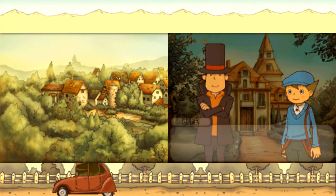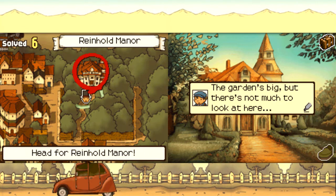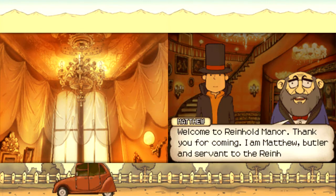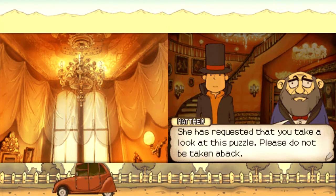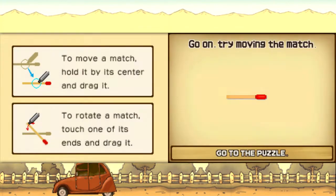Let's head in, shall we? It seems the front door is locked — we must solve a puzzle in order to make it through. There's not much to look at in the garden. Oh, and who might you be? Welcome to Reinhold Manor. I'm Matthew, butler and servant to the Reinhold family. Everyone is waiting upstairs for you, but before you go, I have a message from Lady Dahlia — she has requested that you take a look at this puzzle.